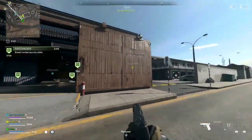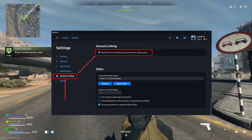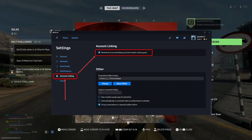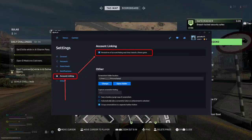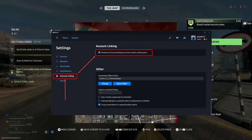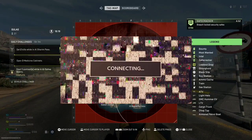Fix 3: Check Ubisoft account linkage with Steam. For Steam users, ensure your Ubisoft account is correctly linked. Log into your Ubisoft account, go to account settings, check linked accounts, and verify the Steam linkage. If any issues arise, unlink and relink your Steam account to resolve potential authentication problems.